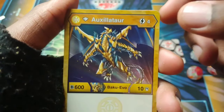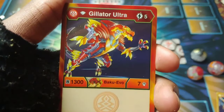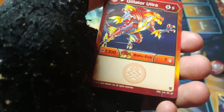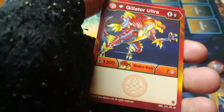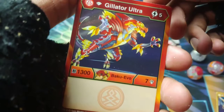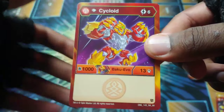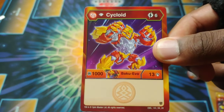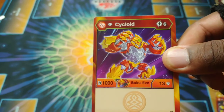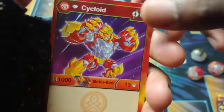Diamond Gilator Ultra is five cost, B power of 1300, damage of seven — it definitely packs a punch. Get Song of Fire and you can get this guy out right away — really really strong. Diamond Cycloid is six cost, B power of a thousand, damage of 13 — pretty good B power with big time damage. Six cost is a little up there but you can make it work. All the artwork for the diamonds looks so awesome.